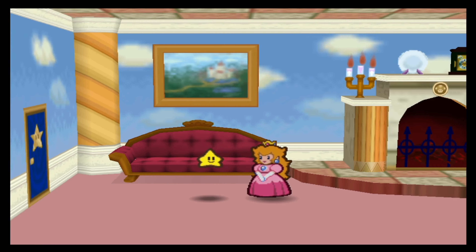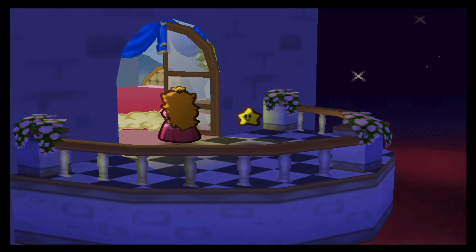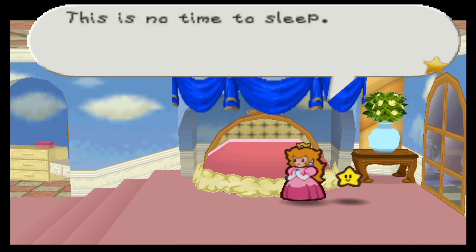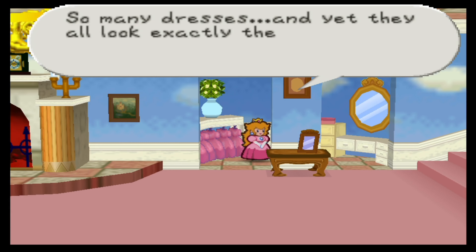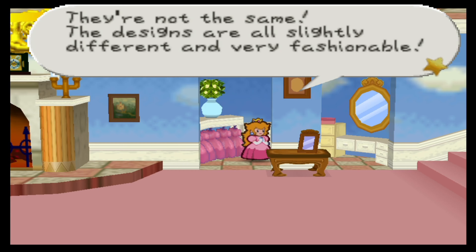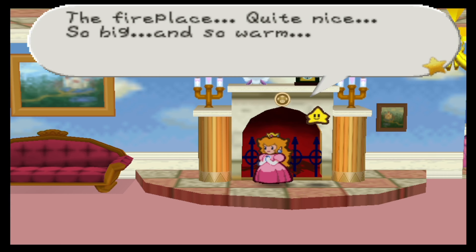There's something else we need to do. It is time for us to actually start snooping around in our own room. One place we can actually check out is the balcony over here — we can go out and get a nice view of the starry sky. You can also check out our bed in case you're actually sleepy. This is no time to sleep. Yeah, let's keep looking. Apparently we are not sleepy. There's also something we can interact with. So many dresses, and yet they all look exactly the same.